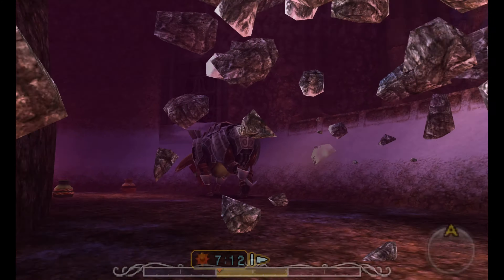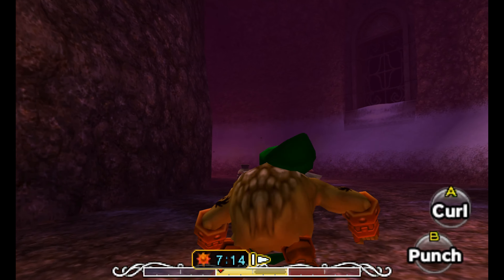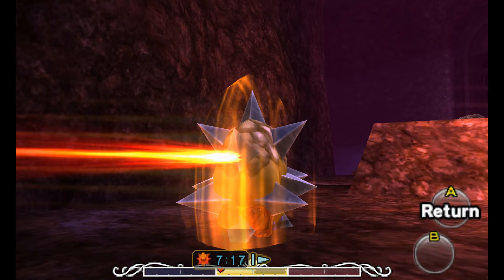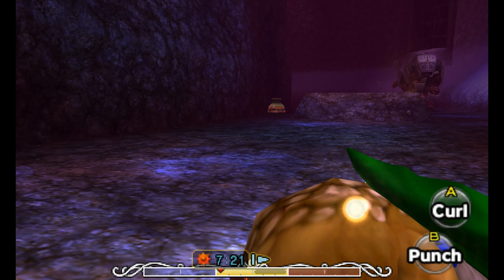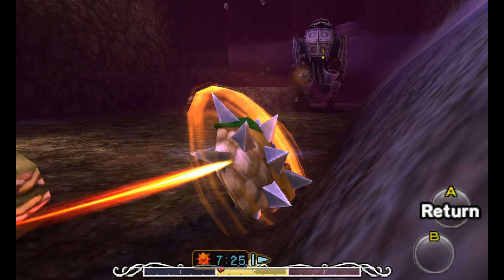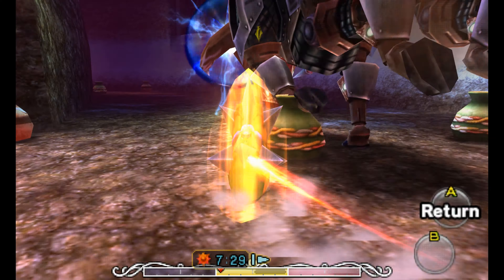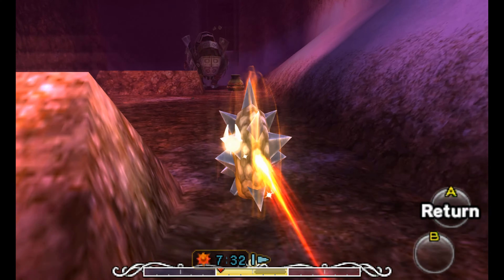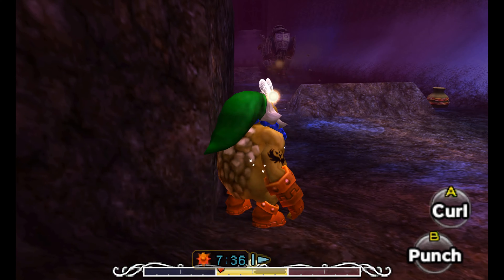Masked Mechanical Monster Goht — so we need to roll after him in Goron form and hit him using our spikes. I don't remember having that big eyeball on his back, but it's been a long time since I've played this. Let's see if I can catch up to him. Basically a big race track, this boss fight area.